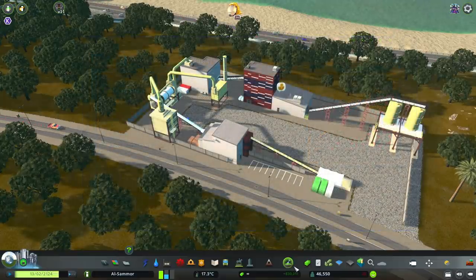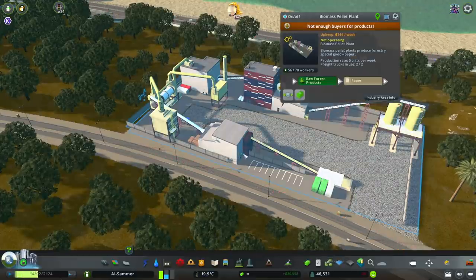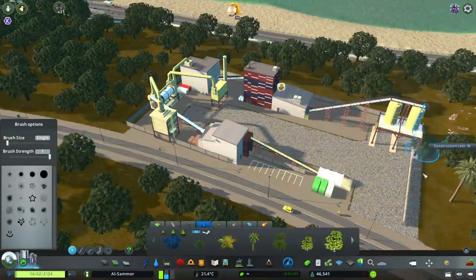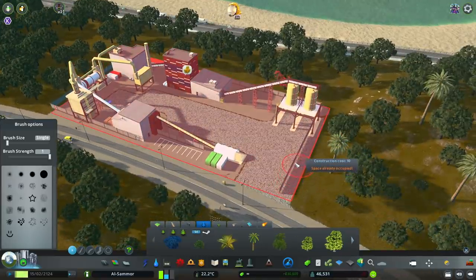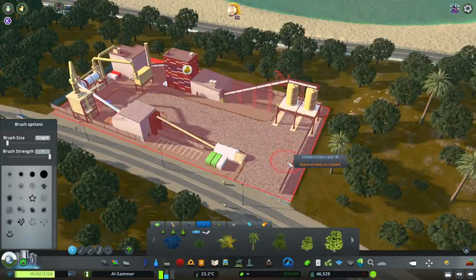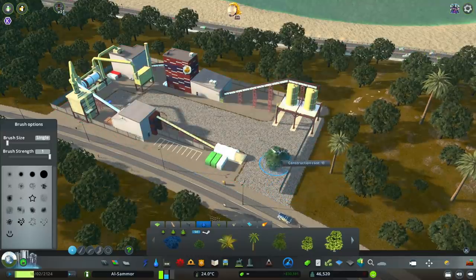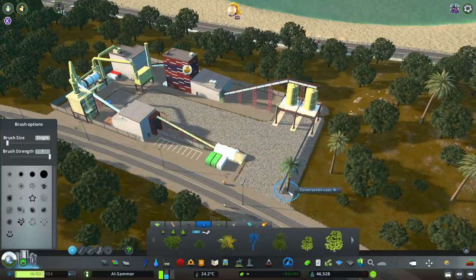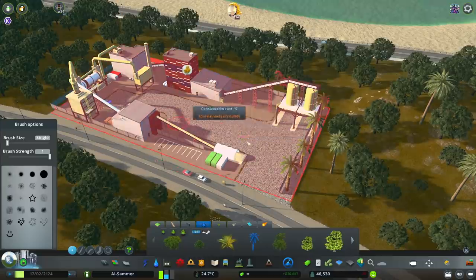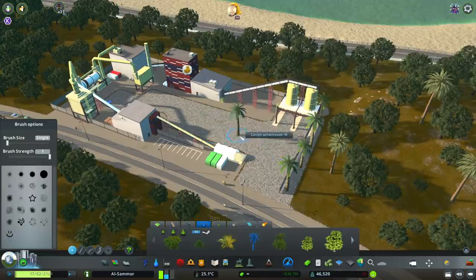The Prop and Tree Anarchy mod allows more options for detailing. For example, if we want to put trees along the side of a building like the biomass pellet plant, normally it becomes red and won't allow placement. With Prop and Tree Anarchy, you press Shift+P, which allows you to place trees or any prop inside an object where it would normally be blocked. That's Shift+P — it turns on and gives you access.